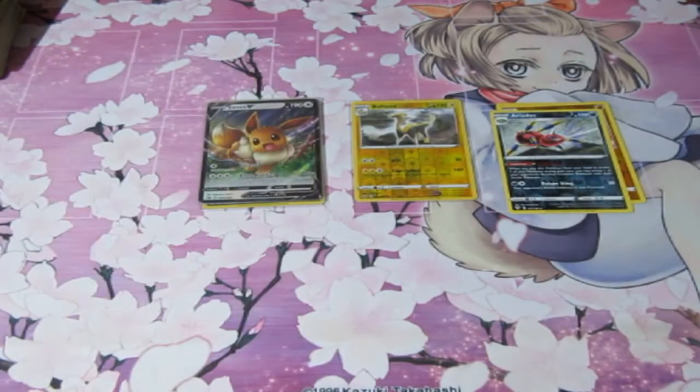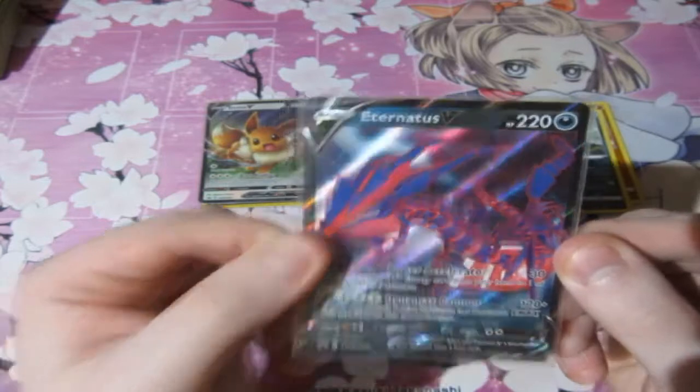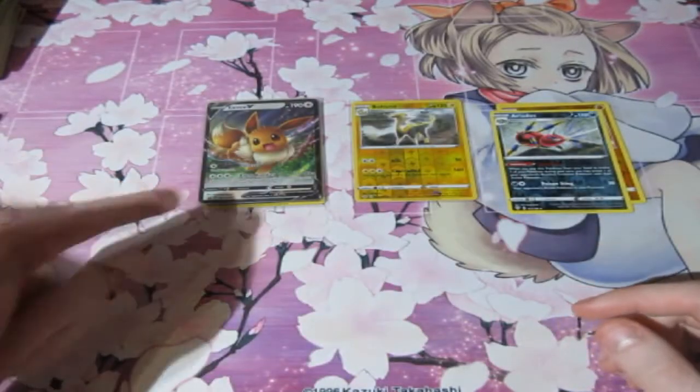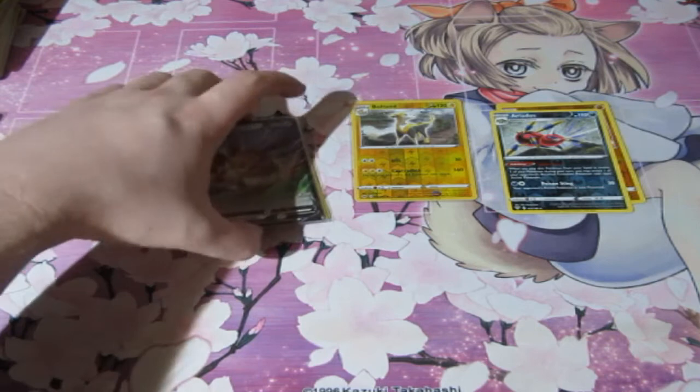As you guys know, third place was Eternatus, second place was Eevee, but first place from the beginning of the video with seven points — Pikachu, of course, comes out on top. No surprise right there.